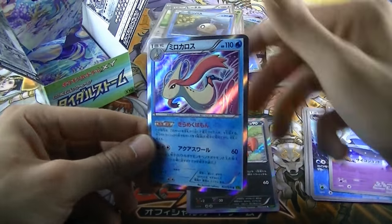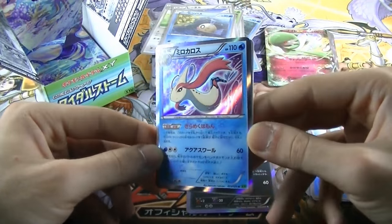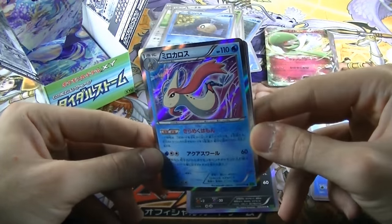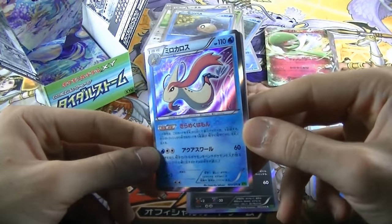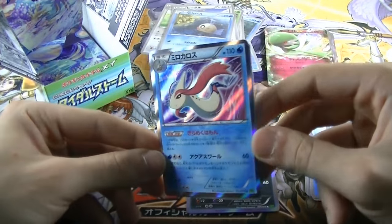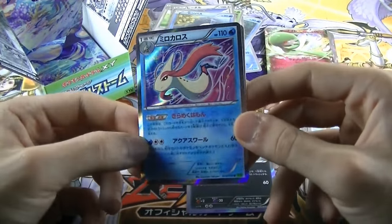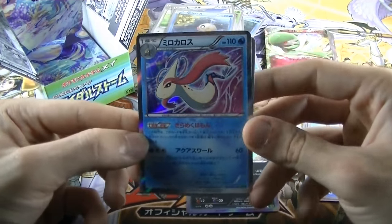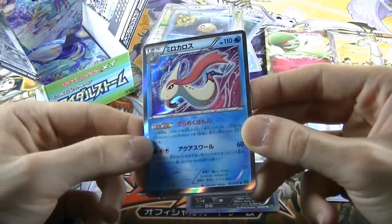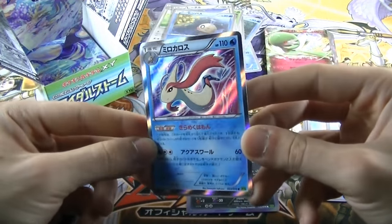Another amazing rare! Wow, this looks really amazing — this is really insane! Amazing work. This card is glorious! It's a rare card and this is Miro Karosu — that's Milotic in English, I guess. Awesome!